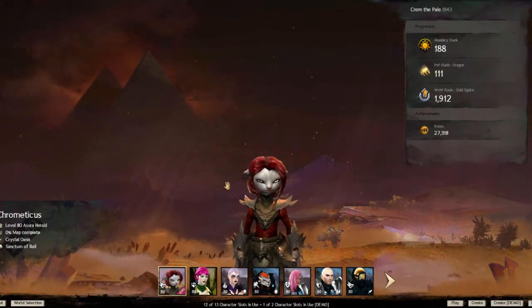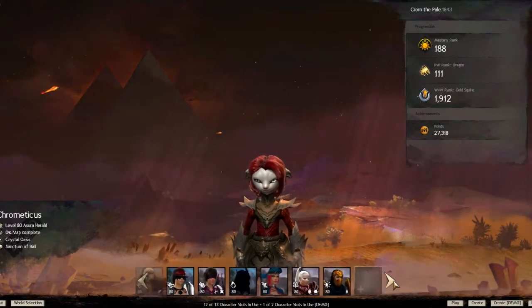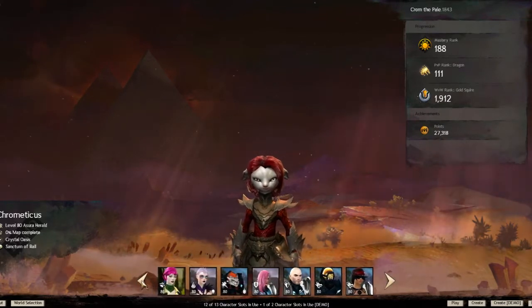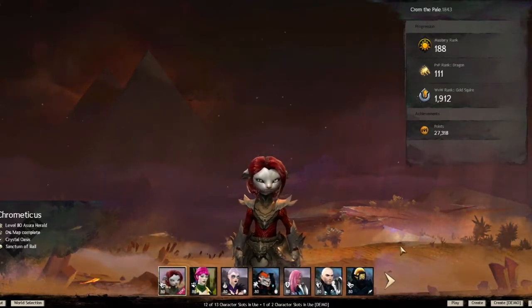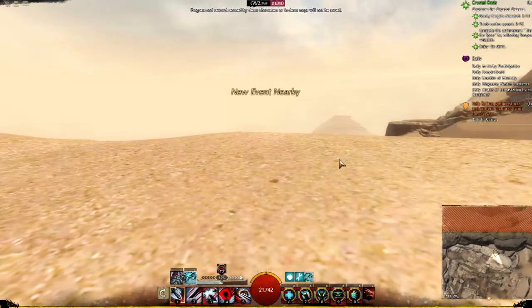First off, to get into the demo they give you a demo character slot — there are actually two of them. You just create a character and it will automatically plug you into a story at the beginning. I've already done that so I'm not giving any spoilers away here. Once you load in and complete that, you will have your Raptor mount.